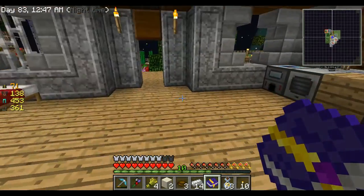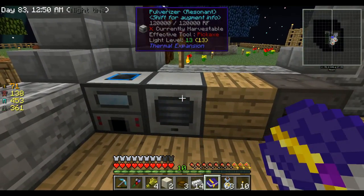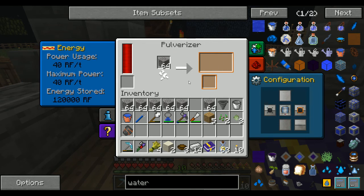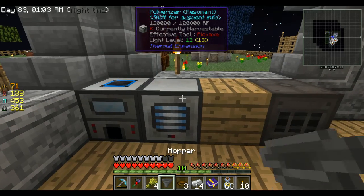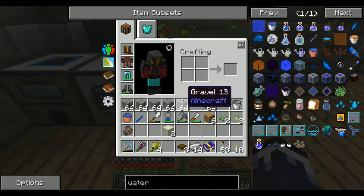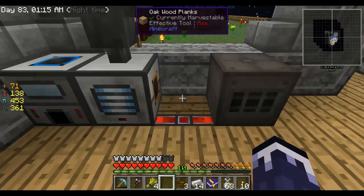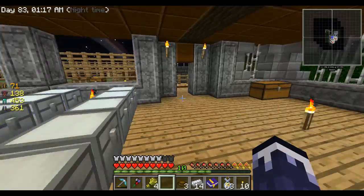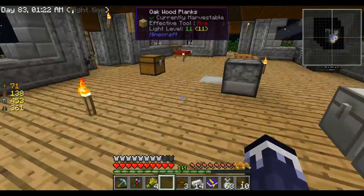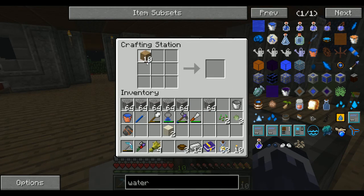For now I figured I'd just pulverize, and I really don't feel like babysitting this. So what we'll do is put our hopper on top, break this, and let's make a chest - drop it down next to it so it pumps everything out that it's making.